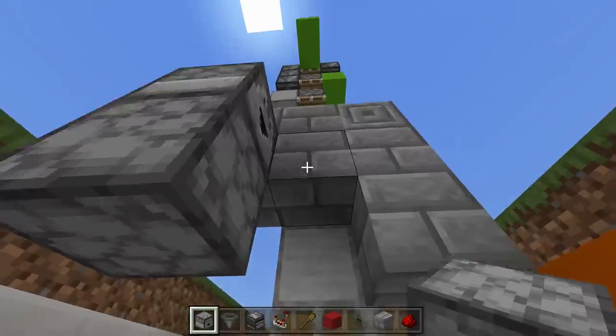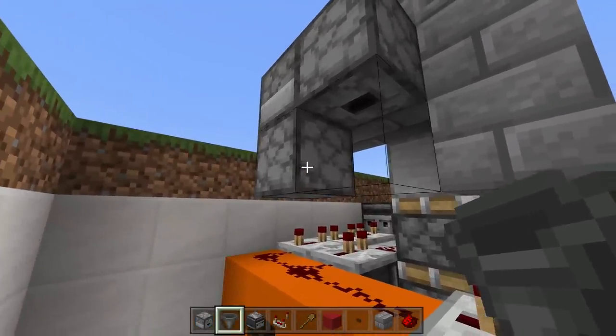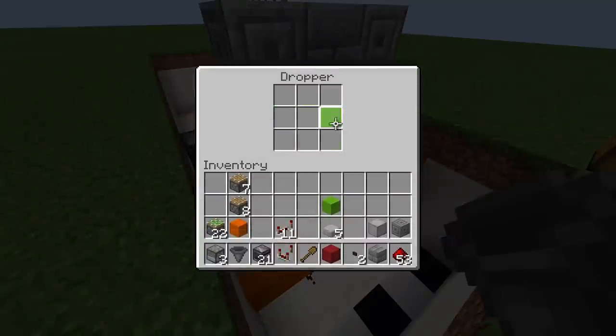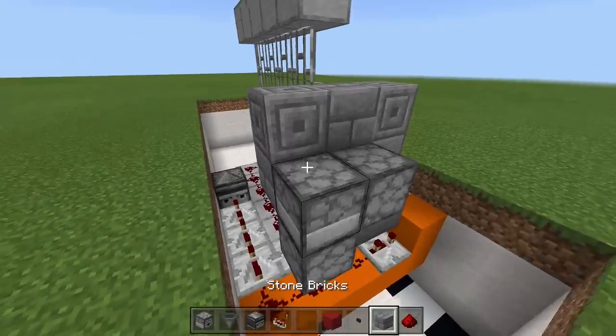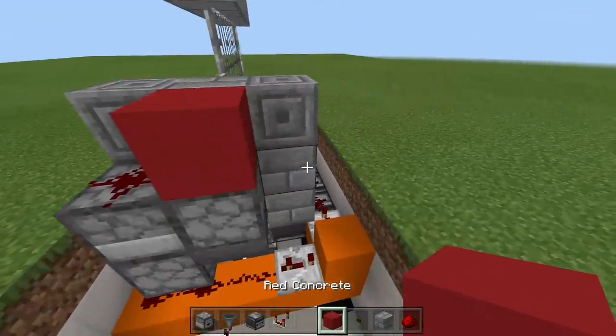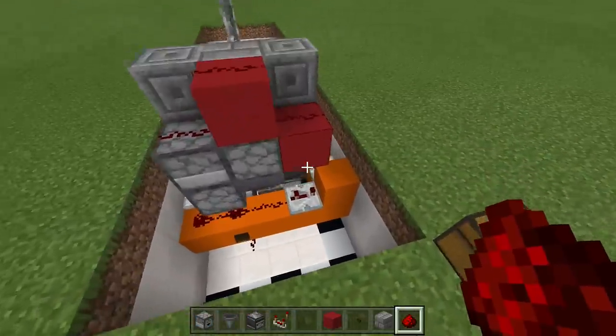Place a dropper facing downwards in front of that dropper, then take out your hopper and place it going into that bottom dropper — that makes our hopper dropper T flip-flop. Place your non-stackable item inside (I'm using a wooden shovel). Then place redstone right on top of this dropper, come up a block, down a block, and place redstone along both.